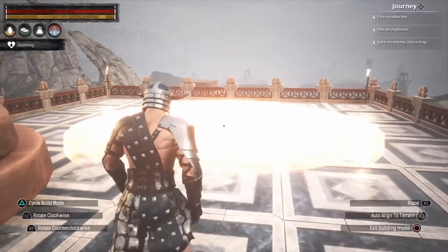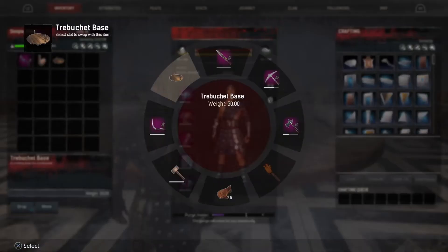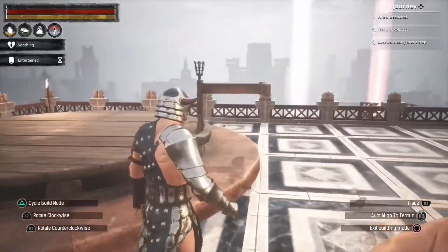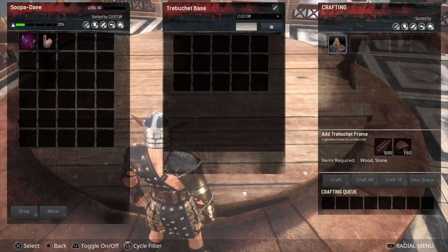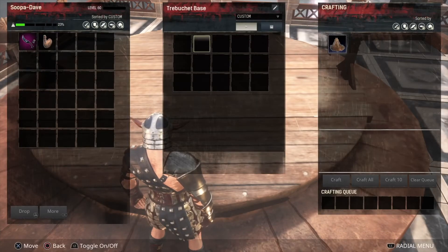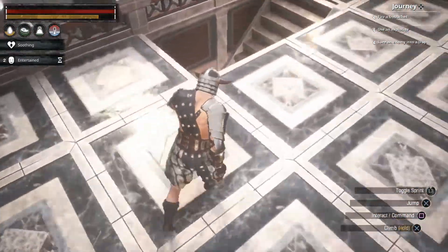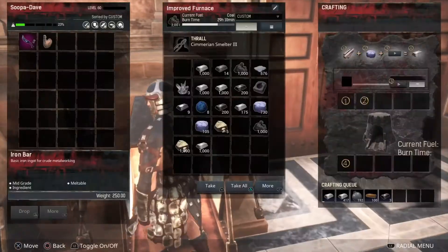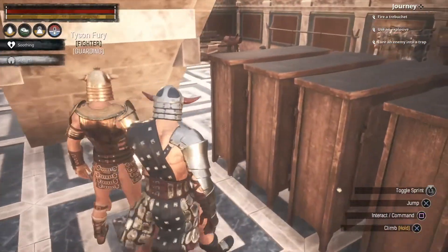I have the hiccups. Let's take a gander — okay, it's doing a snap thing. Now we need to look at the materials: 500 wood and 150 stone. I think we have the wood; I'm not entirely sure about the stone — actually, we do have it.